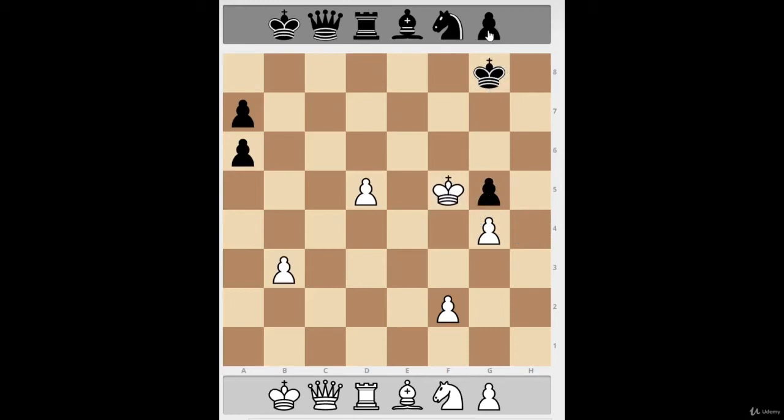Let's say the white king goes all the way around and tries to pick up g5 — take the defender so it can pick up the protected passed pawn. But the second it steps outside the square of that pawn, say it steps on f5, the pawn will just leave and the king will never catch up. So the king has to stay and babysit the square of the pawn. The king doesn't want to be the guard — he wants to explore — but he has to, otherwise the black pawn will promote.